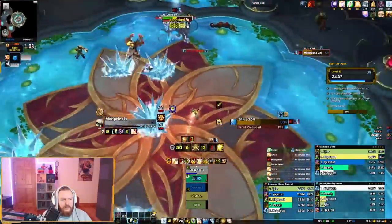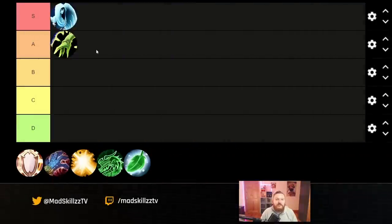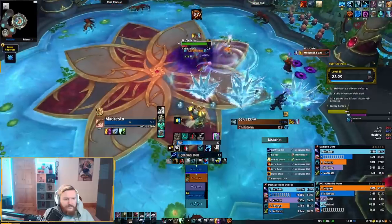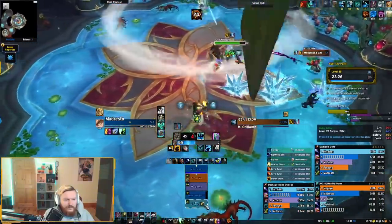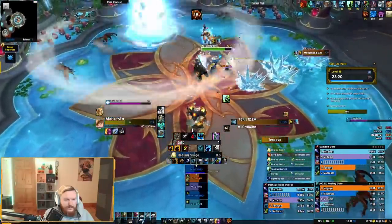Our second healer might be a surprise for a lot of people, but I'm going to be placing Restoration Shaman here. It's important to differentiate healing class power from healing complexity. A lot of people are going to be put off by the fact that Resto Shaman can have so many buttons to press based on your talent build, and you might have to use macros with modifier keys to fit all the abilities on your action bar.